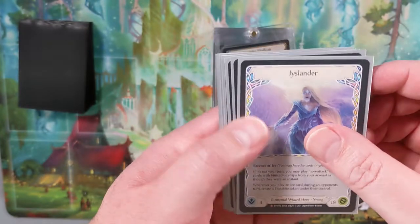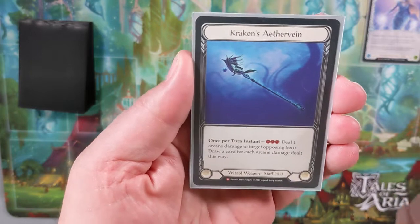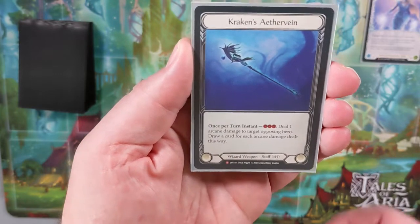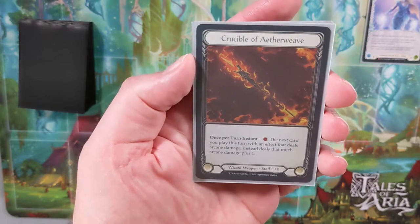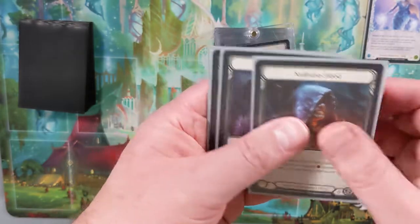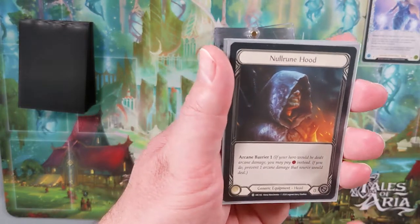So that's some cool stuff. 18 health — a little bit less than your normal hero, but a little bit more than Kano — also four intellect. For her weapons, we have a Kraken's Aether Vane. This is really nice for playing against Runeblades, Brutes, and Mechanologists. The mirror match also likes this.